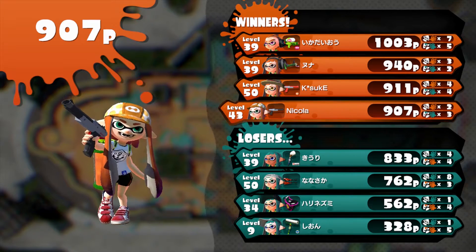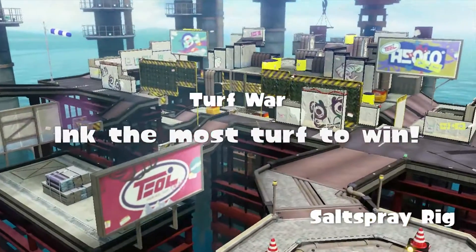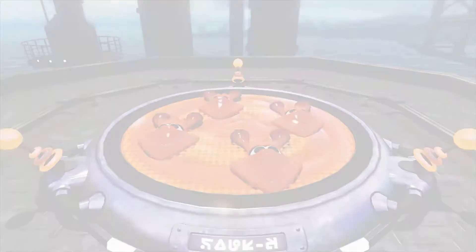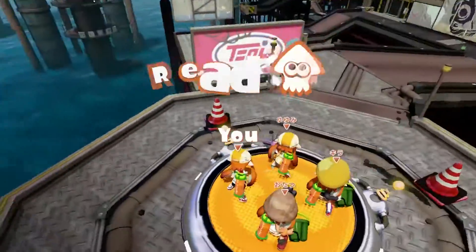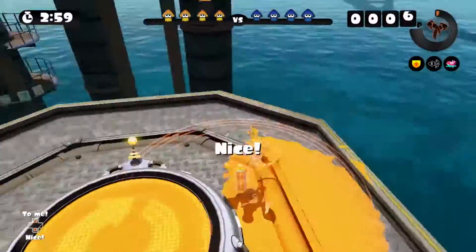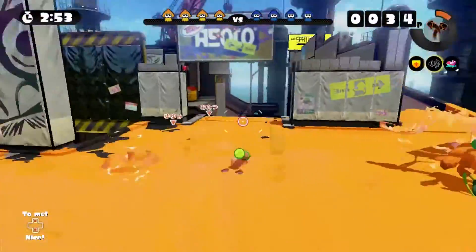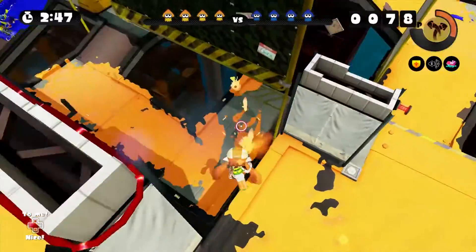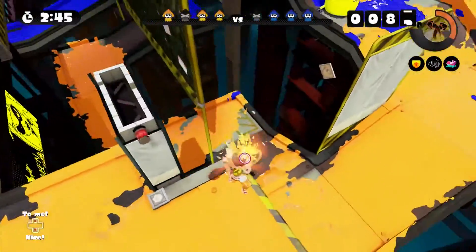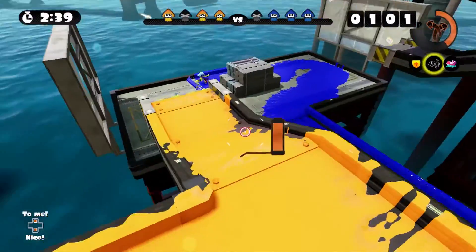Alright, let's head into one more battle — might do another one after that, see what happens. We're back in Salt Spray Rig. We're still orange, however we are a darker orange and facing a darker blue this time round. They've got a couple of rollers and what I think was a Splattershot Pro — the long range weapon. So this could be interesting, could be a little bit dangerous. I'll do my best just to cover our base first, because it looks like they've gone straight to the middle. Maybe I can get them from up here.